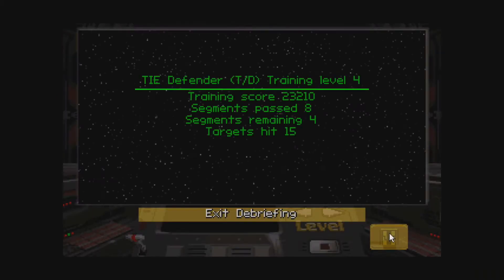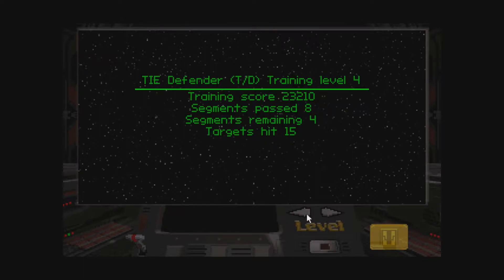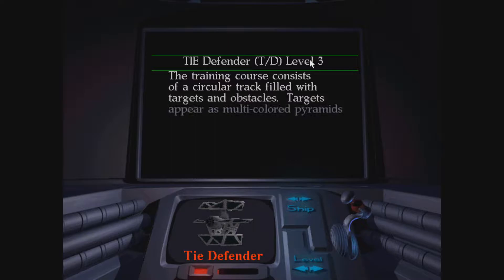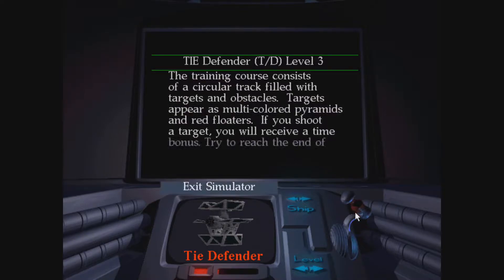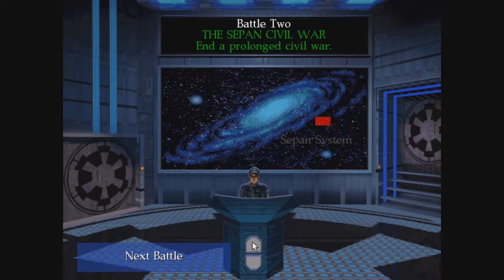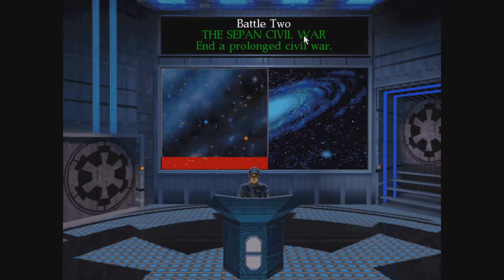Let's quit out of this and actually start playing. Oh, and look at the background — you have a level here, two buttons there, a little level there. It's all very pixelated though. It's a completely different screen now, with the level on the right side and everything. That's because they lost some of the files between 95 and 98, I believe. Interesting history, but neither here nor there. Let's go to Battle 2 here — The Sepan Civil War.